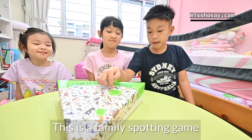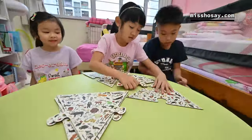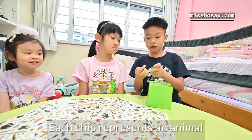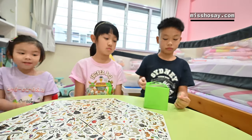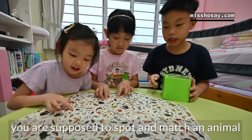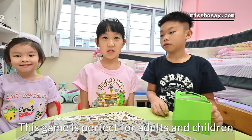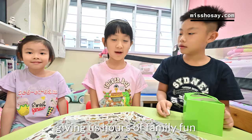This is a family spotting game called I Saw It First. There are 300 chips in this box, and each chip represents an animal. Players are supposed to spot and match an animal. This game is perfect for adults and children, giving hours of family fun.